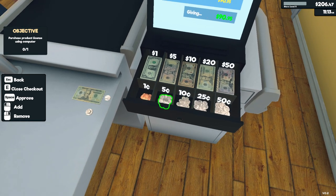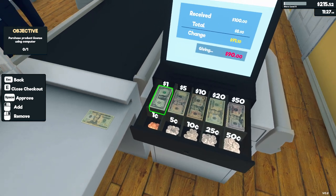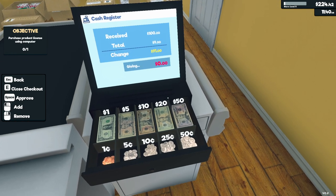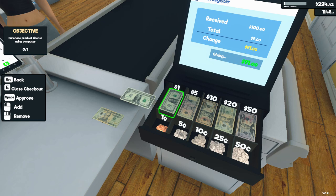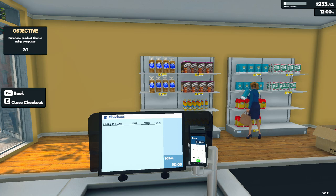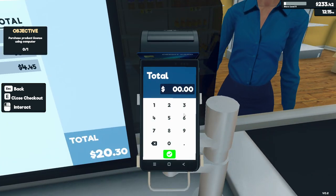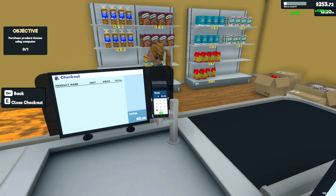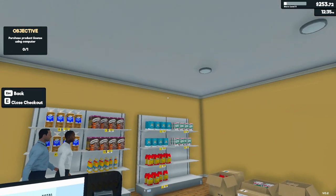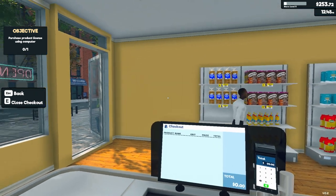That'll be 95 cents — there we go. Why are you paying with a hundred dollar bill, man? You're rich! Jesus, they're all paying with hundred dollar bills. Yeah, buy loads of stuff — making money. There you go, missus, thank you, come again. Need more customers — I can make more money so we can open a new license and get our store level up so we can expand.